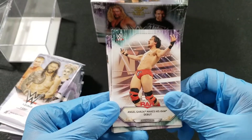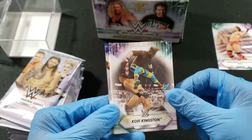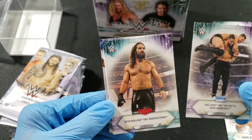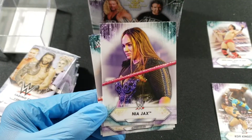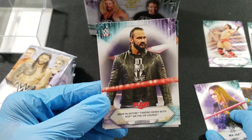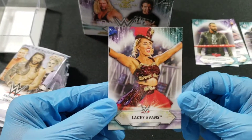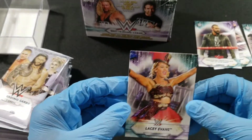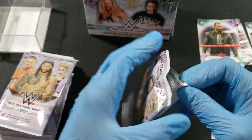First card we have — it's Kofi Kingston! We got the Usos, The Miz, Seth Rollins defeats Montez Ford, Nia Jax, Drew McIntyre, Lacey Evans. And that's it for the first pack. This shouldn't be too long — there's only 77 cards in the box, so it's gonna be a quick rip.